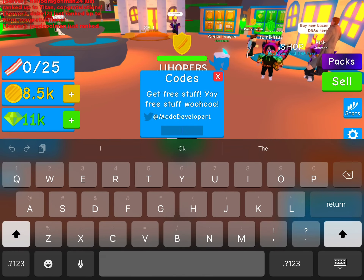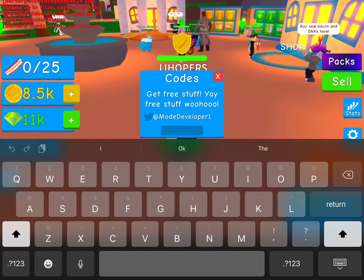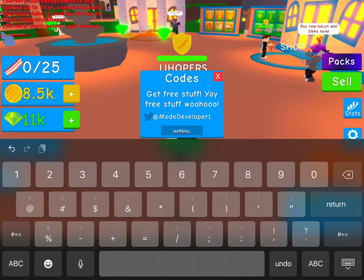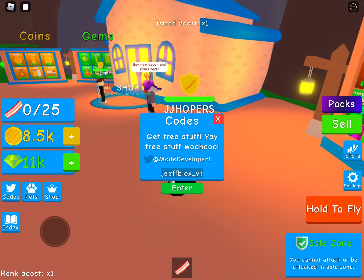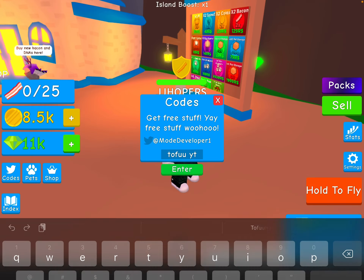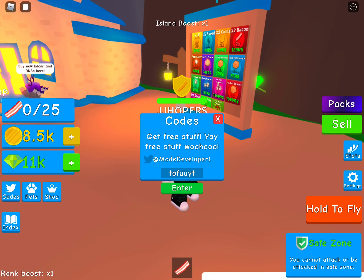Then you have the code CRO. Then you have the code G blocks underscore yt - I'm pretty sure this is supposed to be Jeff blocks, but put in this code anyways guys. Next you have the code tofu yt, just like this guys.